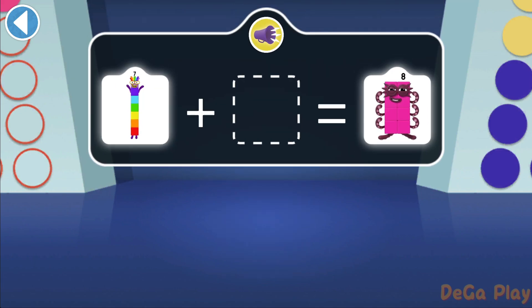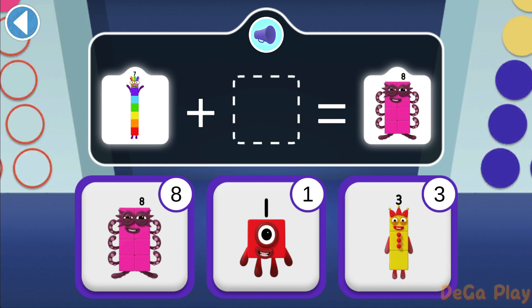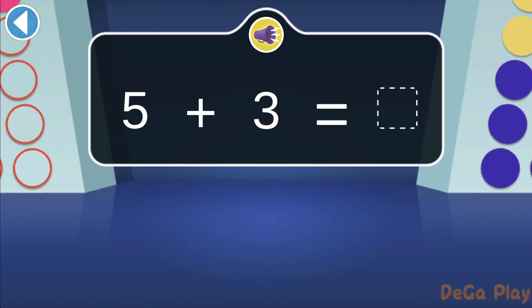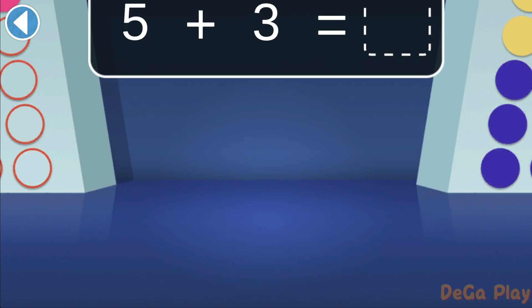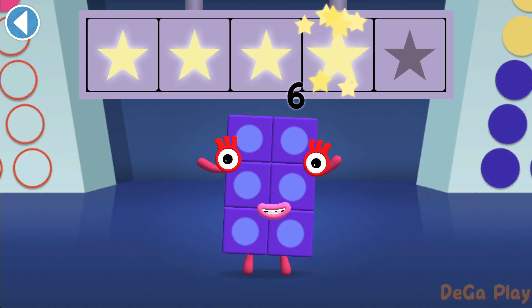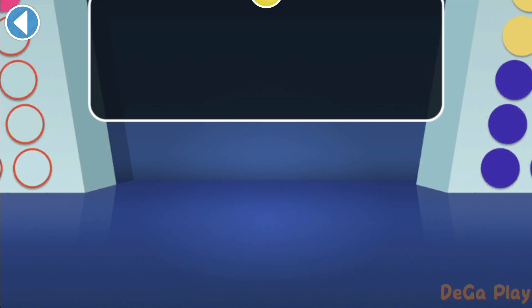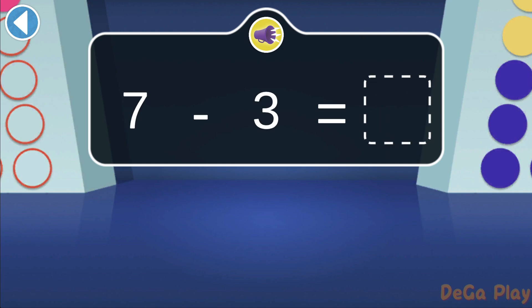What does 7 need to make 8? Hooray! You won 3 super shiny stars! When 5 and 3 join together, how many do they make? Woohoo! You won 4 super shiny stars! Tall number block 7 takes off 3 blocks to fit through a door — which number block is left?